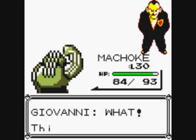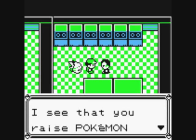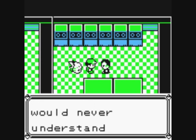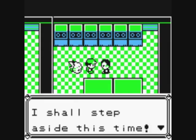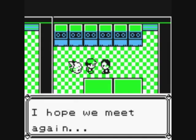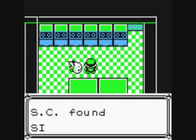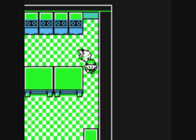Defeated Giovanni! He says this cannot be. We win £2,871. He says he sees that we raise Pokemon with utmost care, a child like us would never understand what he hopes to achieve, he'll step aside this time, and he hopes we meet again. And we will. He's left an item — Found Silph Scope! Brilliant. So now we can do Pokemon Tower in Lavender Town.